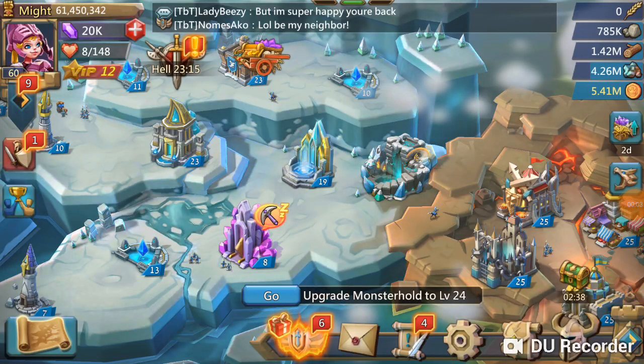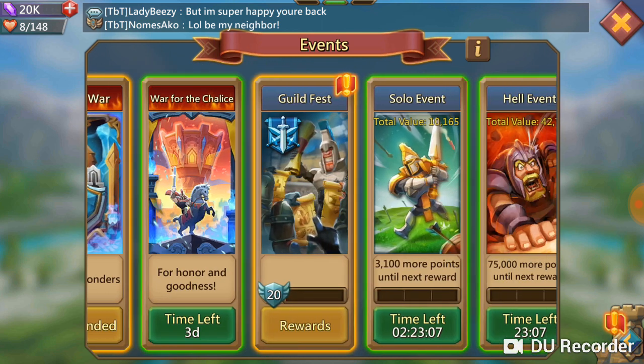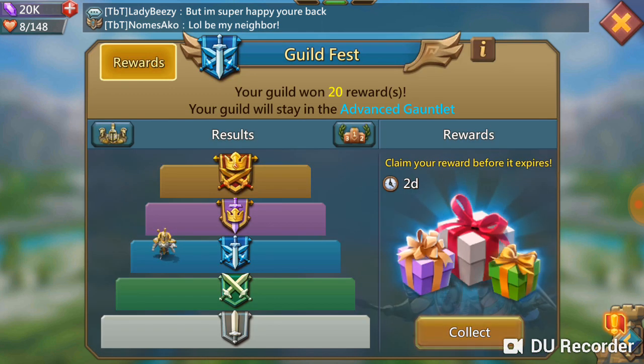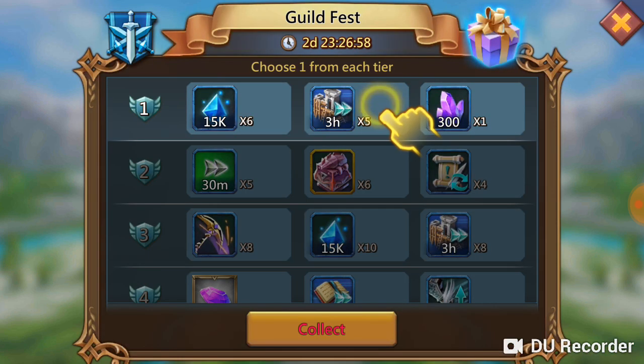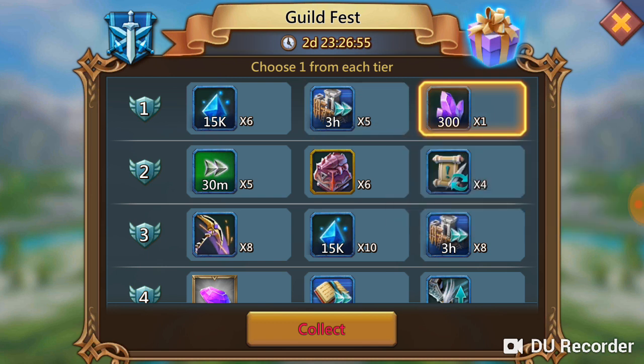Welcome guys, today we're going to talk about Guildfest rewards. Let's go to the events — our guild reached Tier 20 rewards, so let's collect them. First I go with gems, then I go with chests.